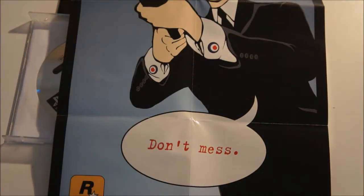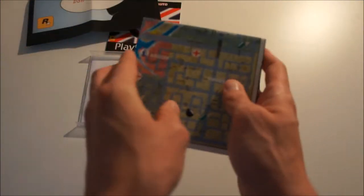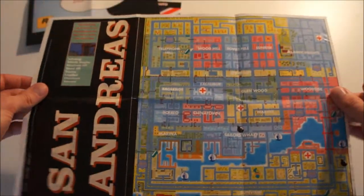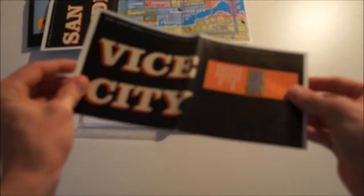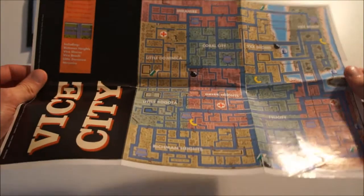Then there's a poster for GTA London — a small poster, only about normal paper size. It just says 'Don't mess.' Then it comes with a map of GTA 1, which is supposed to come with the normal platinum version of Grand Theft Auto 1 as well. This is the map of Liberty City, and I believe in one of the later GTAs they used Liberty City again — Liberty City Stories or something like that. And this is San Andreas, which is of course famous from the later GTA San Andreas game. This is Vice City — that's also a map, and I believe that's also a GTA game, GTA Vice City.